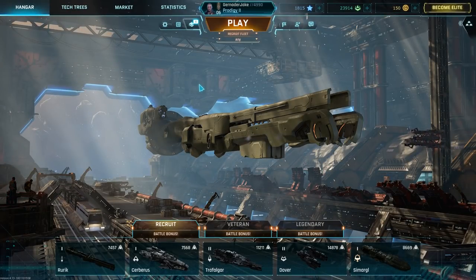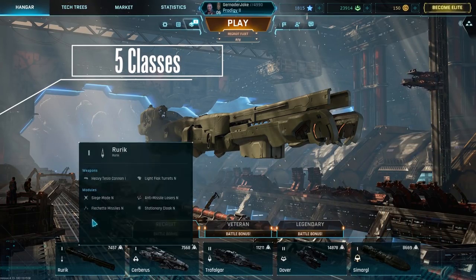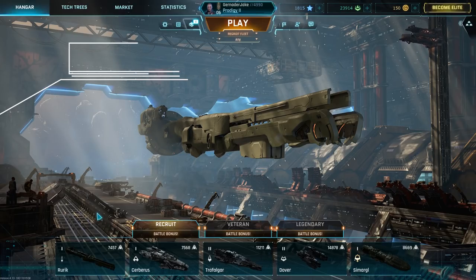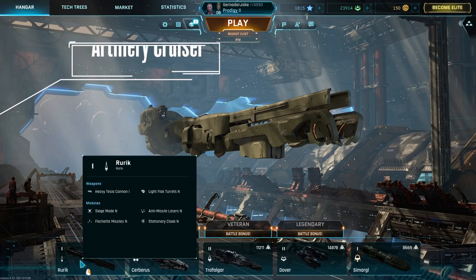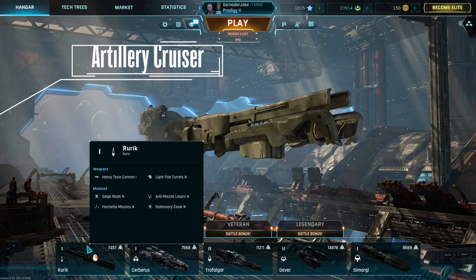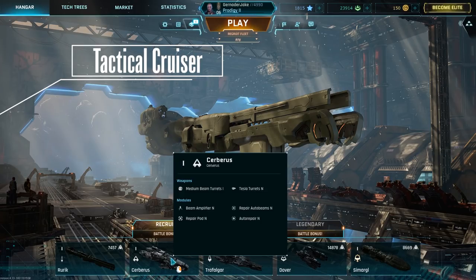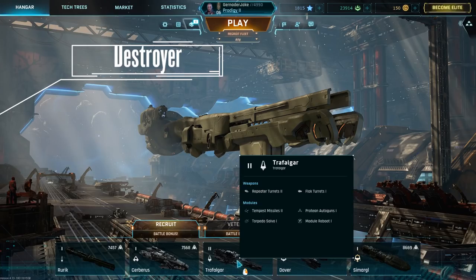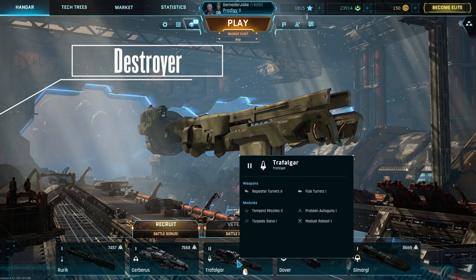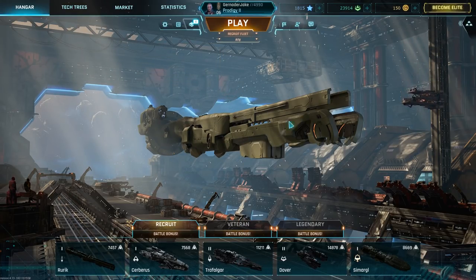There are five classes of ships available. There are tons of different ships you can use but only five classes that separate them into categories. The Artillery Cruiser class is kind of like a sniper ship. The Tactical Cruiser is kind of like a healing ship. The Destroyer is kind of like a mid-tier in terms of health, damage, and speed — you've got the middle of all those worlds.